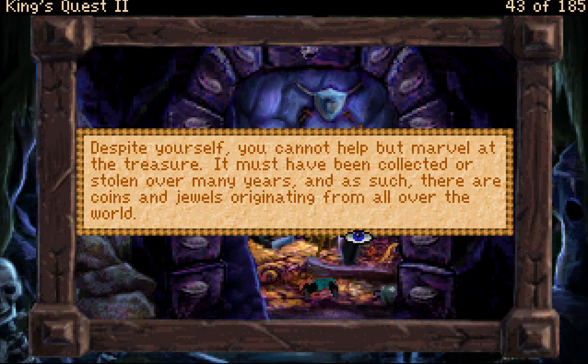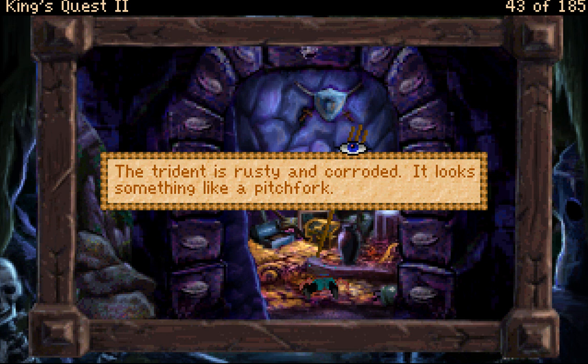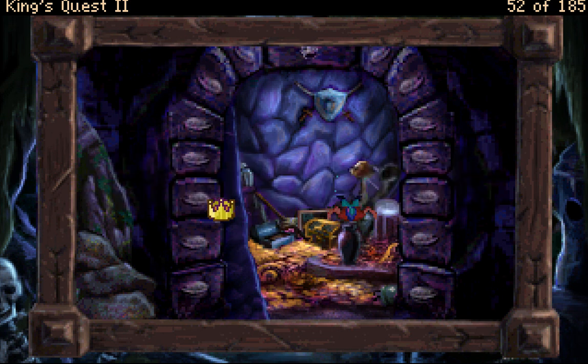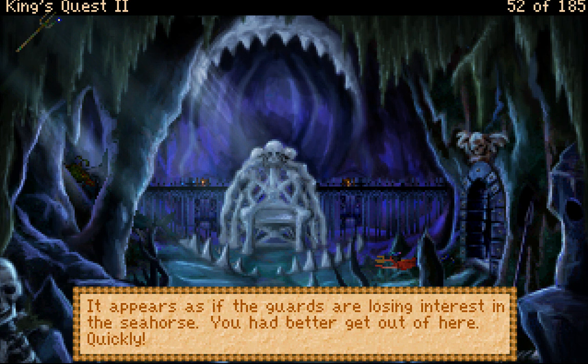Despite yourself, you cannot help but marvel at the treasure. It must have been collected or stolen over many years — there are coins and jewels originating from all over the world. The Trident is rusty and corroded; it looks like a pitchfork. Without delay, you snatch the Trident before the guards return to their posts.